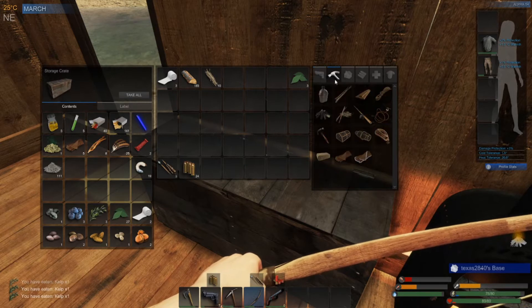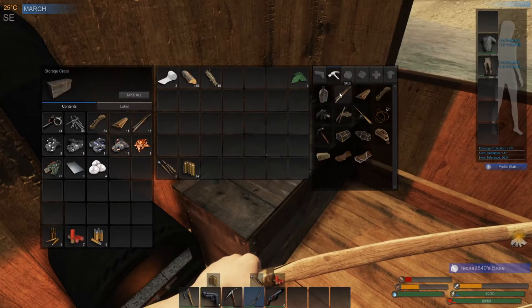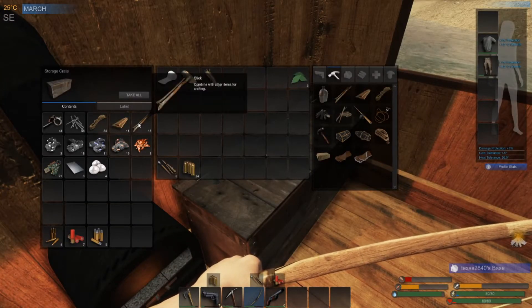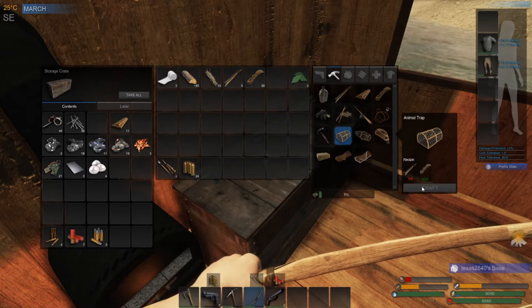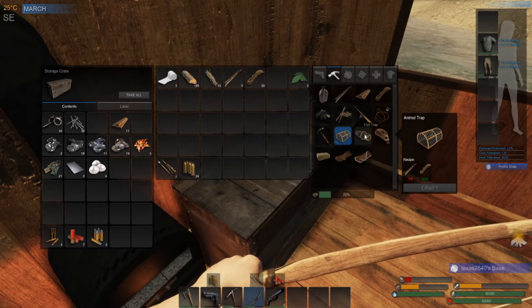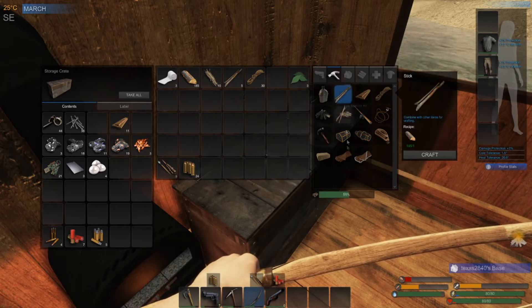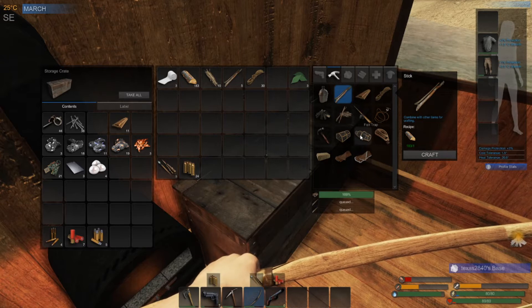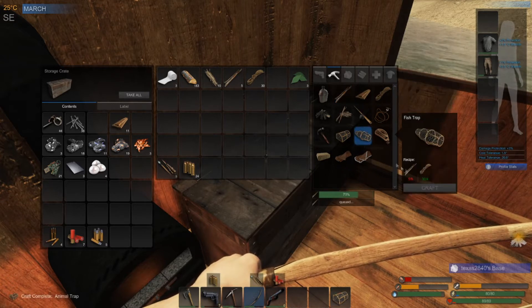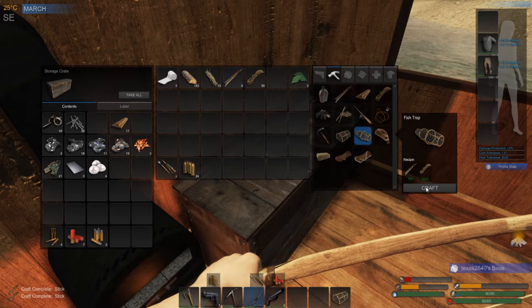Do we have what it takes to make a trap? Yeah we do - let's do that as well. We need sticks and cordage to make the trap, craft that. We could actually make the fish trap as well probably - we need a couple more sticks. Craft that too, and then we'll craft the fish trap. We'll put both those out and then we will go hunting for some kelp.